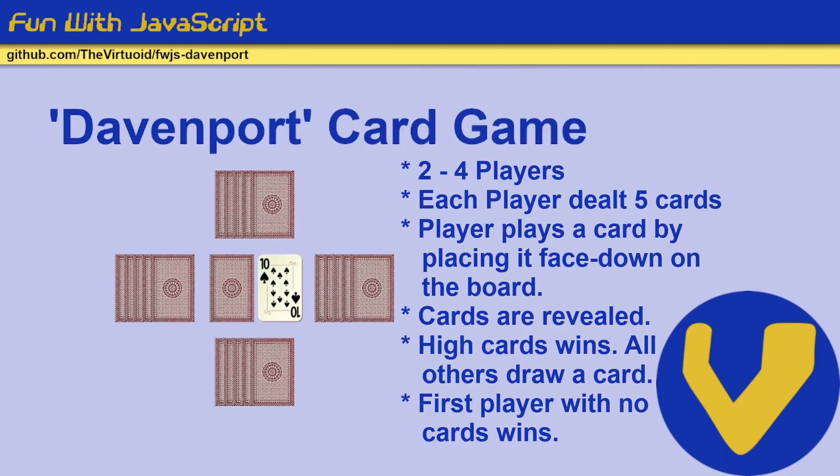Okay, first of all, two to four players — anything less is stupid, anything more and we run out of cards. Each player then gets five cards, and within each round a player will eventually win a round. They lose a card, so the first player to lose all five of their cards wins the game.